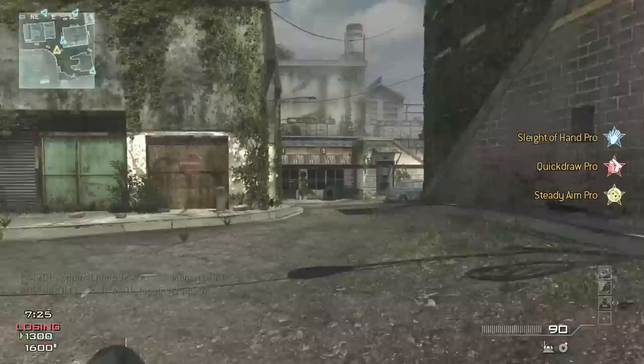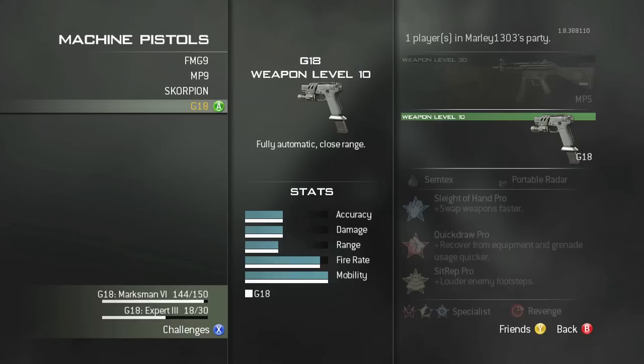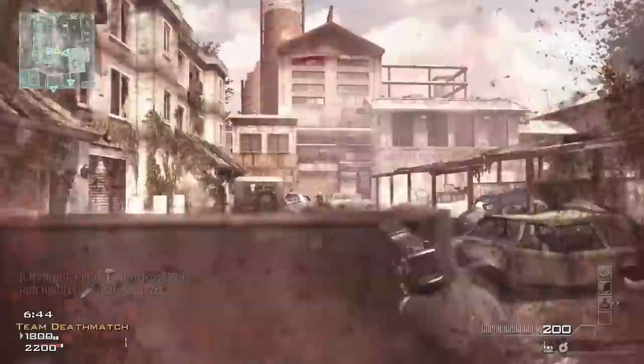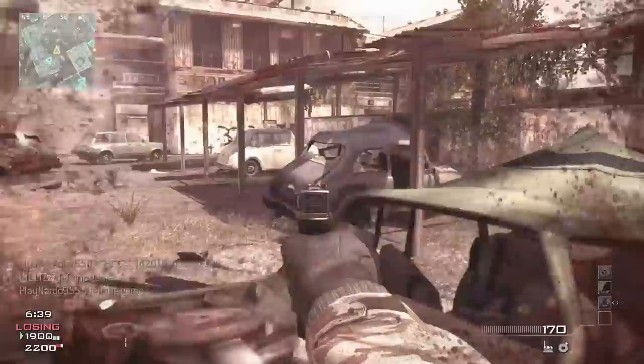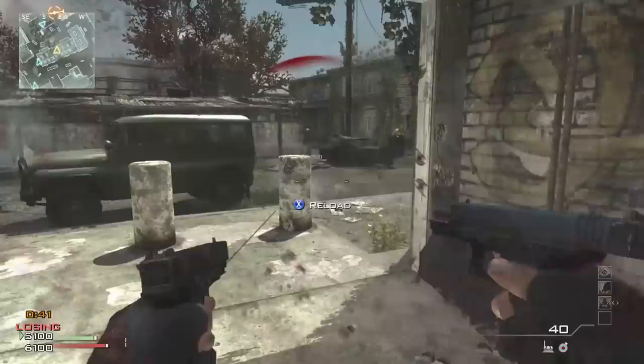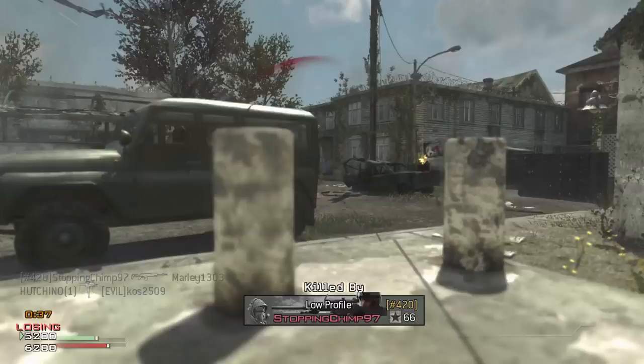Modern Warfare 3 had 80 ranks — that's just mental — and all the way up at rank 70 we get the G18, which sadly was not as good as its MW2 version. You don't expect too much from it as a secondary, but there are better options available way before rank 70, namely the FMG9. The G18's recoil is so out of control I nearly fell out of my chair shooting it. Going akimbo isn't much better either — with so little rounds in the clip, you spend more time reloading than shooting.